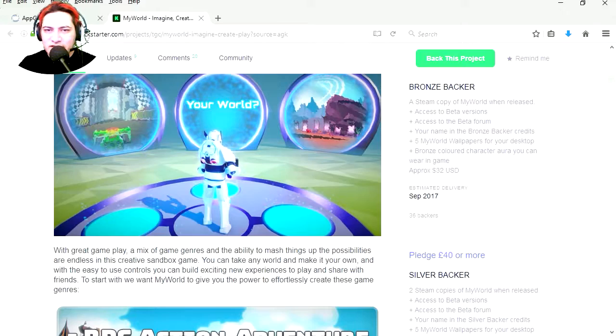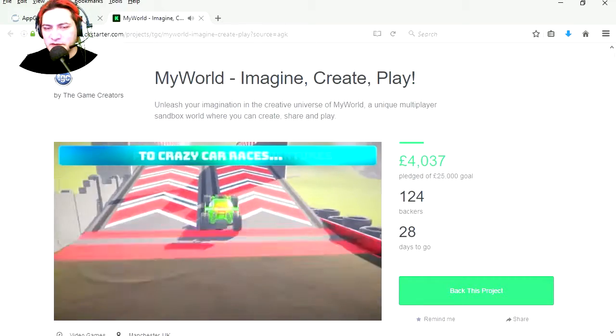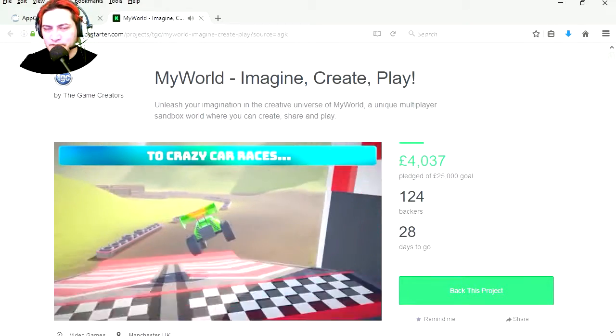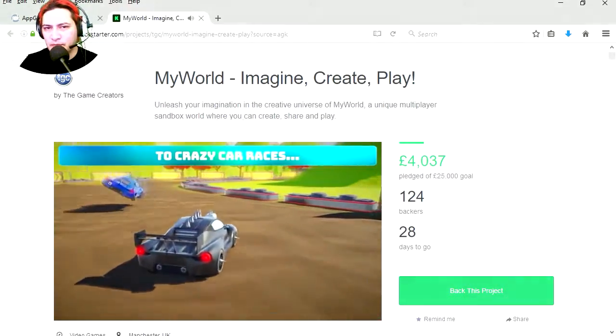Here is the App Game Kit website and here is the Kickstarter for My World. This is going to be a bit like Roblox, except a bit more polished. Here it is — The Game Creators. If you want to back the project, I will leave a link in the description below. That's it for the Kickstarter for My World — thanks for watching and I will see you in the next video!